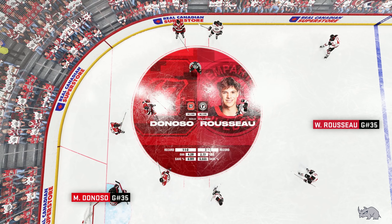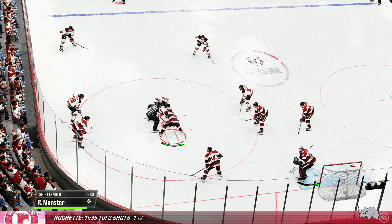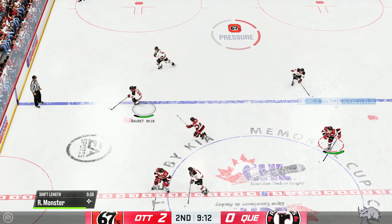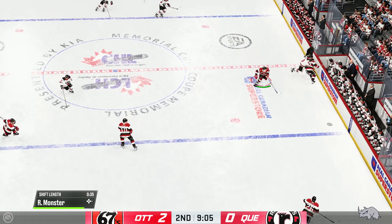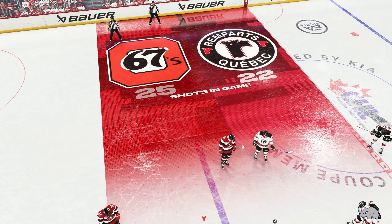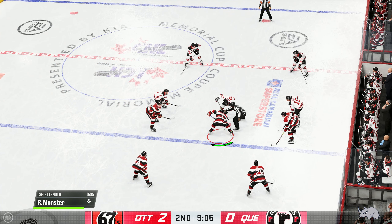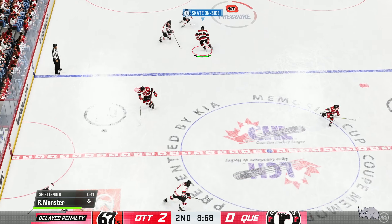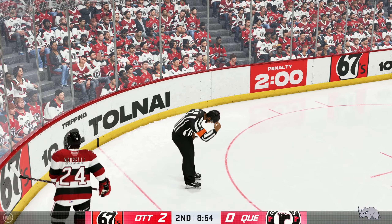Gautier has won the faceoff here in the offensive zone and that shot goes nowhere as the lane was filled. Along the half wall, he makes the easy save. Moose took the other to toss it and the goaltender grabs that one for a whistle to slow things down. Past the halfway mark of this period, the 67's lead this one 2-0. Ottawa's got the puck after winning the defensive zone faceoff. Quebec's got a hold of the puck — quick pass to Thompson. Clay is whistled dead as the puck goes up and over. The 67's are going to be short-handed as they are called for tripping.